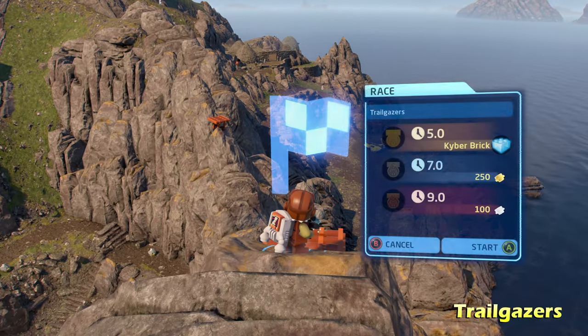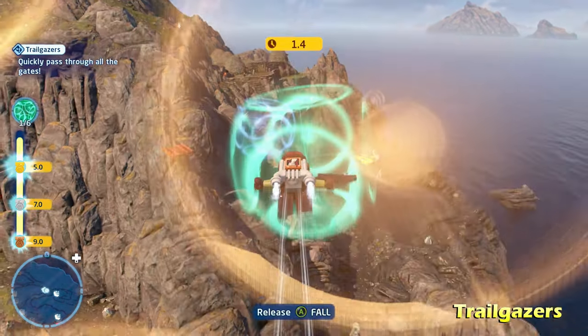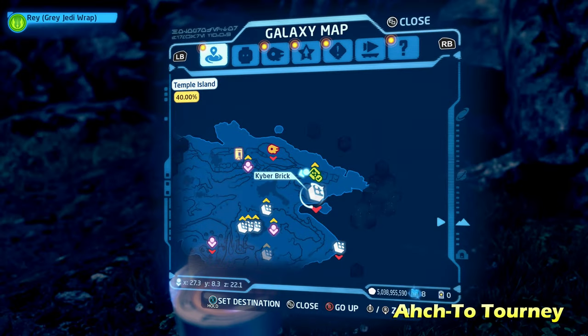This trial is one of the gliding trials. Switch to a scavenger character and use their gliding ability to glide across, hit four or five different targets, get the gold rank, and get the kyber brick for Trail Gazers.